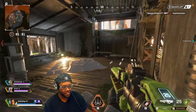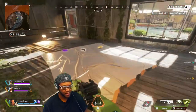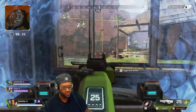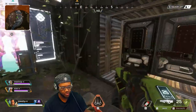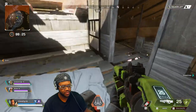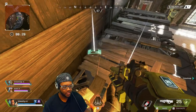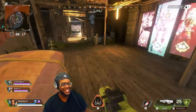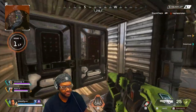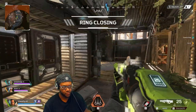We're about to win our first game! We need to move from this spot because there's nothing in here. I have a purple helmet and a blue shield — I'm thinking blue is probably the second best thing you could get. I don't know, I might have to play this game some more. I'm having fun but I just haven't done anything yet. It looks like all the gunfire is that way. We're still in it.